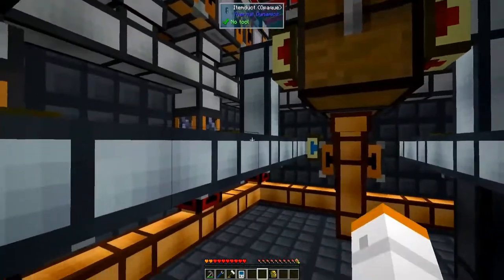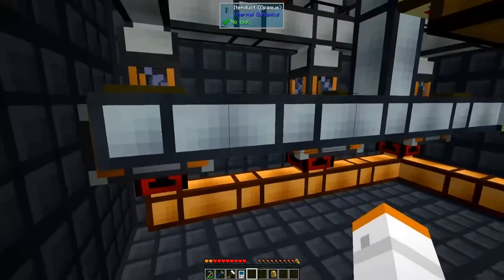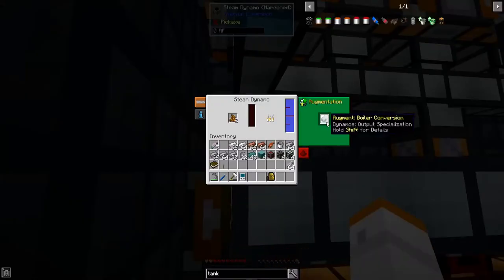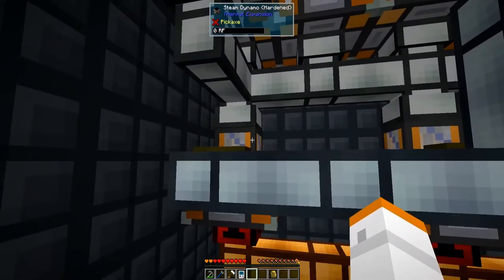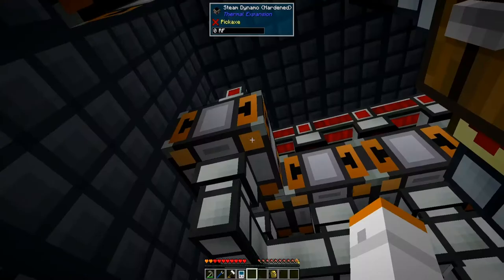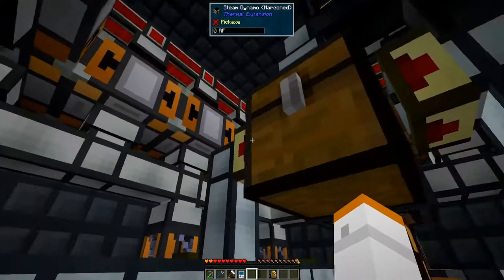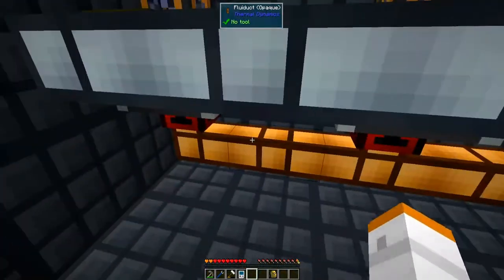At the end of the chain after all of that's done, we are pumping that fuel and water into steam dynamos that have the boiler conversion augment set up in them so that they only produce steam. Each single steam boiler can support two steam dynamos with the turbine conversion augment in them, which makes them produce a lot of RF per tick. I believe there were 14 or so in here and we had a discussion about whether or not we could actually fit another one in here.